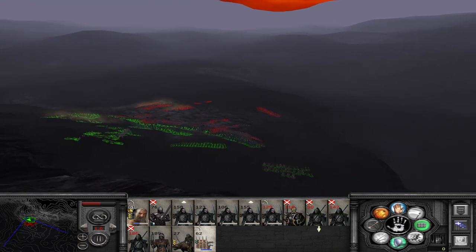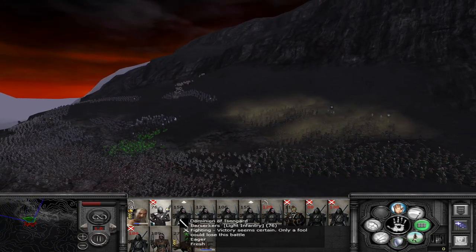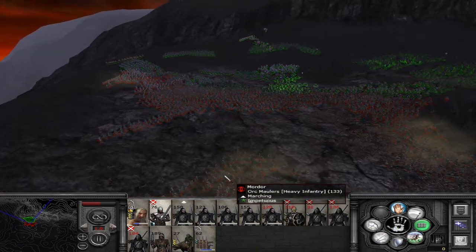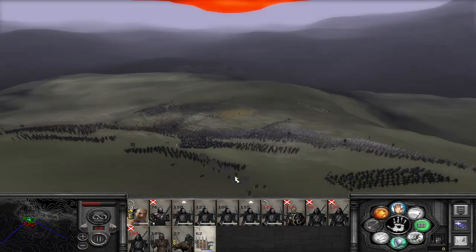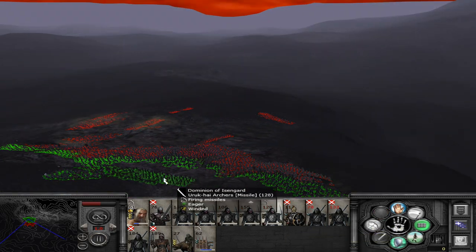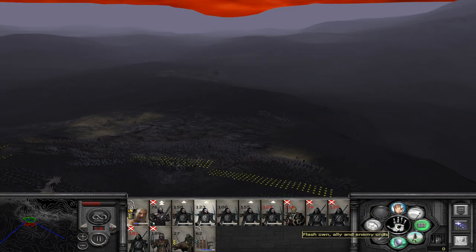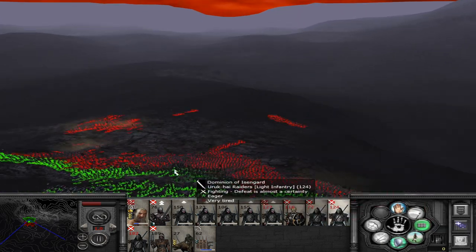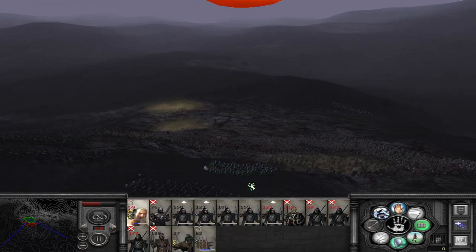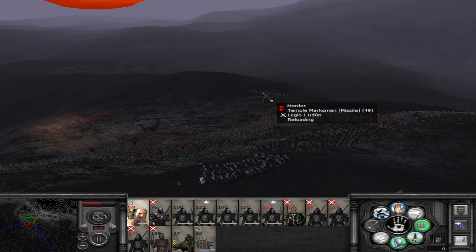This ballista has been so buggy — it just doesn't want to fire, to be honest. Temple wards are over here now. These guys have gained so much experience already, holding up quite well. We do have the berserkers — let's send them in, let's be aggressive. We just need to hold the line. Now this ballista — finally it looks like it's going to do something. This unit has been torn apart — stretched and getting hit by multiple units. Saruman is getting targeted — let's try to obliterate the temple marksmen with Saruman.